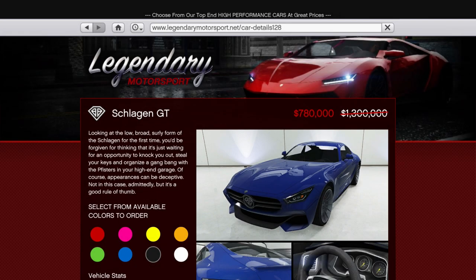In terms of regular vehicle discounts, the theme is clearly the Arena War DLC this week. You'll get 40% off the Schlagen GT, which was probably the only decent car from the Arena War DLC, taking its price from $1.3 million to just under $800,000. It's in the B tier for the sports class and has a great top speed when comparing to other cars in that tier.